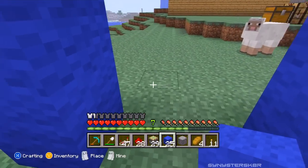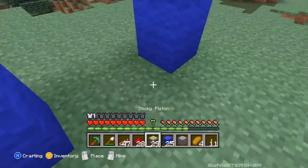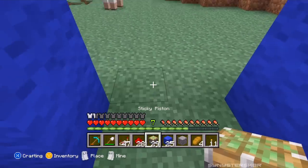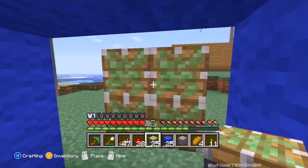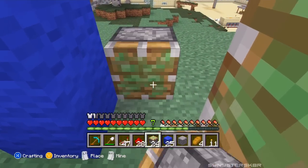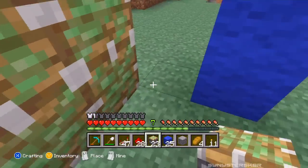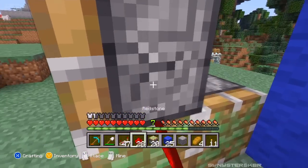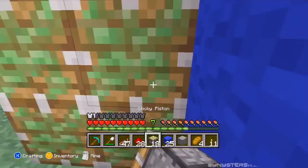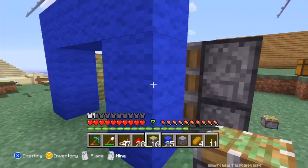After we do the frame, we're going to put a piston one space away from these blocks, just like this, and build it two high. Then on the diagonal parts on each side you're going to want to put two pistons as well, again on each side, and make sure those are two high. I forgot to do it two high on the other side — so we'll do that as the basic wall structure.